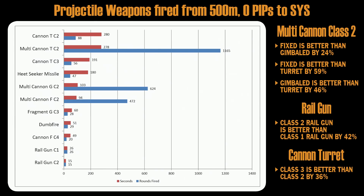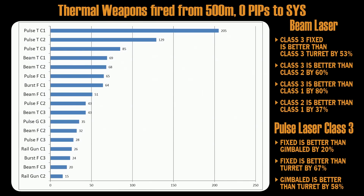Class 2 railgun is better than class 1 railgun by 42%. Now let's move to thermal weapons, otherwise called lasers. Again, railgun is number 1 — railgun is both a thermal and projectile weapon at the same time, so it's our winner already.